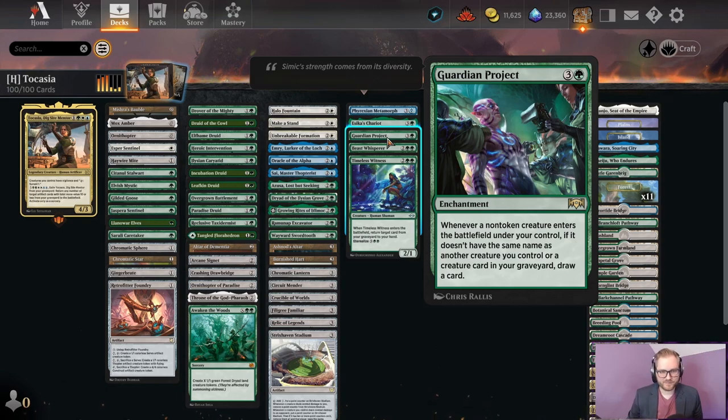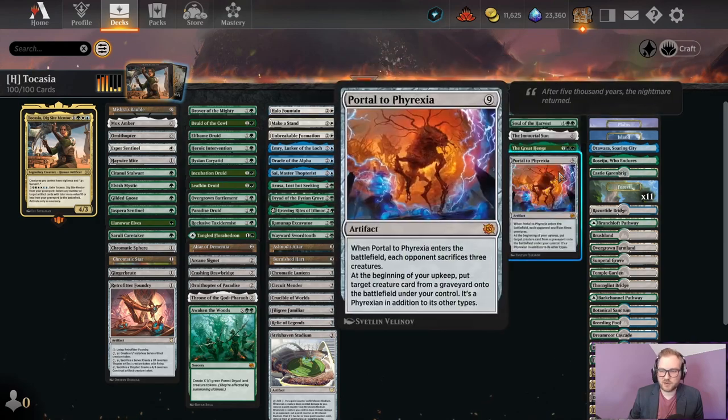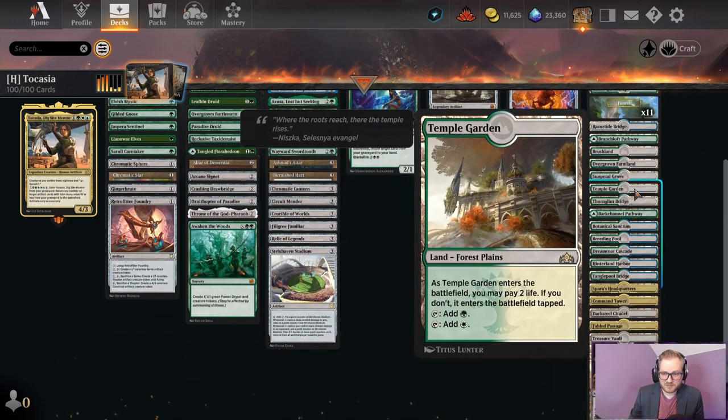We have things like Primordial Sage, Soul of the Harvest, the Great Henge — which happens to be an artifact — and Guardian Project to keep the gas flowing as we have more creatures onto the battlefield. The last thing is we have one single cute interaction with Oracle of the Alpha, which conveniently makes a lot of zero mana artifacts — six of them, in fact — in your deck. So as you dump them into your graveyard, when you bring Tocasia out and exile her from your graveyard, you can bring all of those Moxen back because they cost zero, so they don't count towards Tocasia's mana value limit.